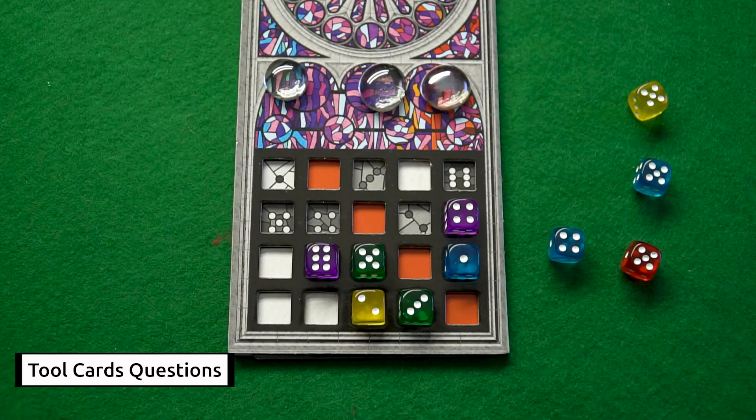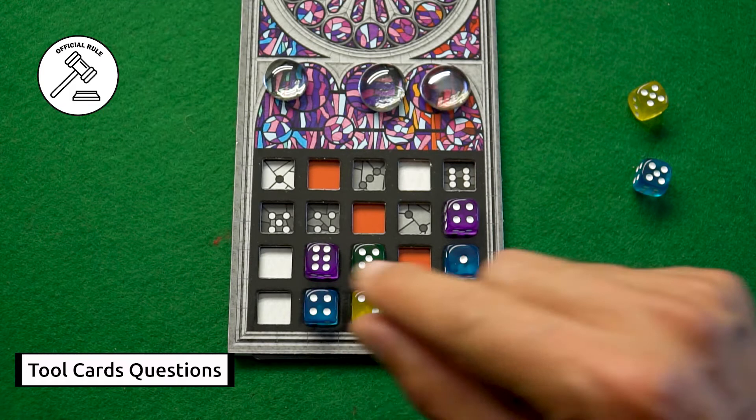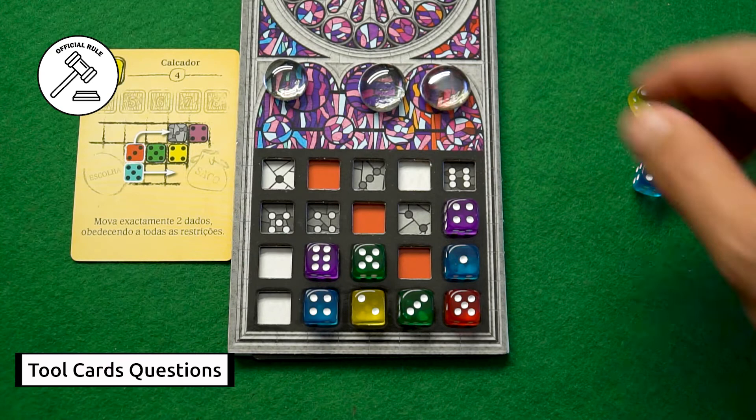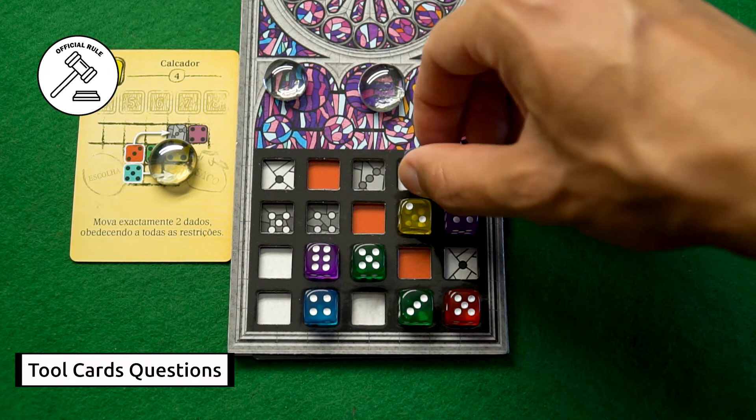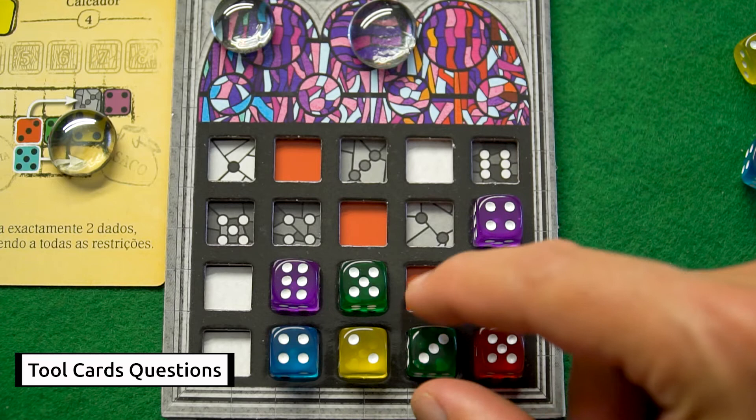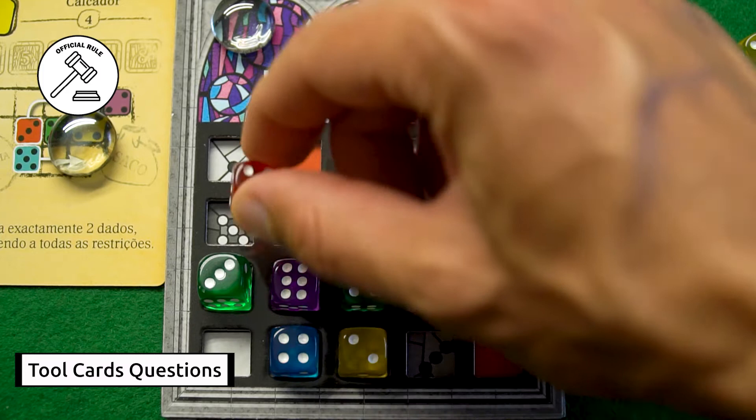Tool number four, the Lathekin, lets you move exactly two dice, but remember you have to follow all placement rules. In your first turn you take one die and place it in your window, and your second turn you do the same. When you use the Lathekin tool, you pay the respective amount of favor tokens. You have to move one die at a time — taking one and placing it, then taking the second one and placing it — always respecting the placement rules. You can't swap one die for the other. As with tool number two, after using this tool you can break your dice group into two groups.